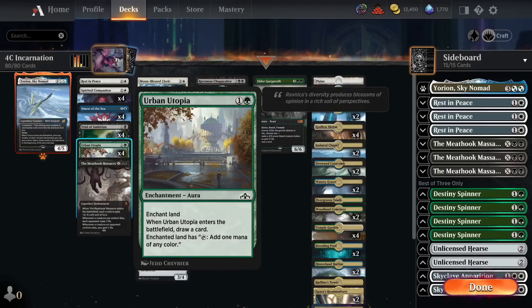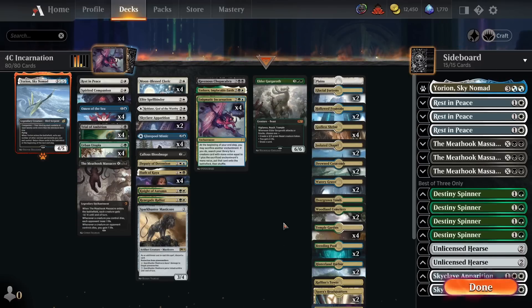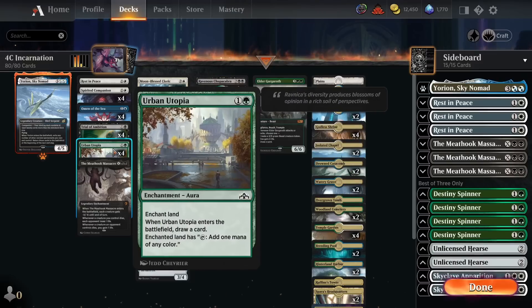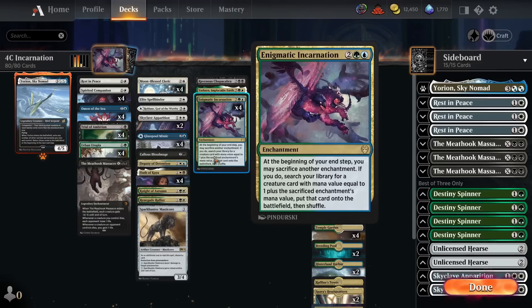Then we've got four copies of Urban Utopia — another enchantment that draws a card when it enters the battlefield. It enchants a land and that land taps to add one mana of any colour, helping with mana fixing. Now we do have access to nice dual lands in Explorer, but there will be situations where you don't have exactly the right mana, especially since we're running cards that need double mana — double white for Apparition, double black for Ravenous Chupacabra. Urban Utopia ensures we have the right colours, and since it replaces itself, we don't mind sacrificing it to Incarnation.